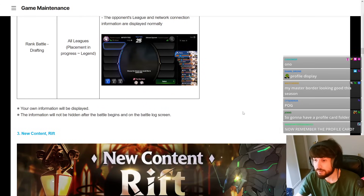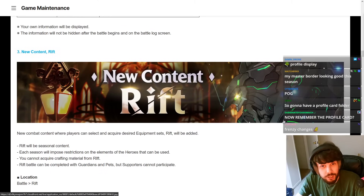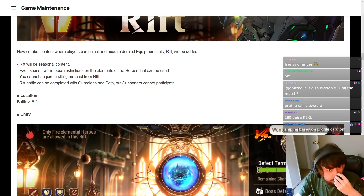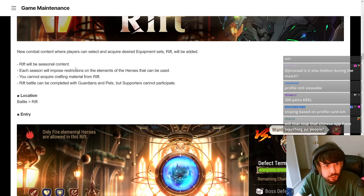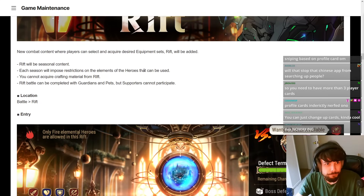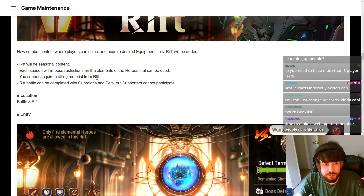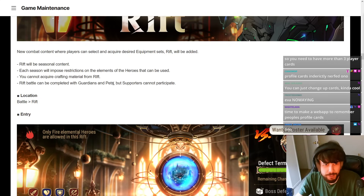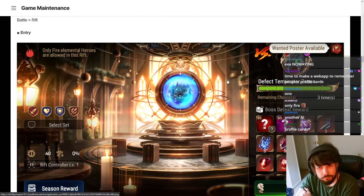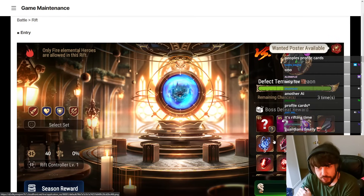New content: Rift! Wow, that looks like it's from Evangelion or something. Rift will be seasonal content — each season will impose restrictions on the elements, so you can only use one element. You cannot acquire crafting materials from Rift. Rift battle can be completed with guardians and pets, but supporters can't participate. You get souls, can use guardians, and can also get red charms and red and purple gear.